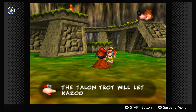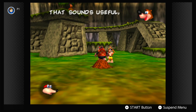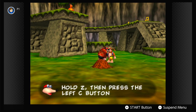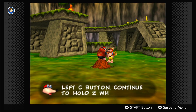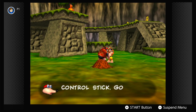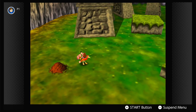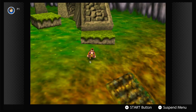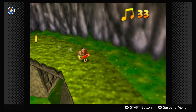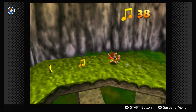Bottles says: 'The Talon Trot will let Kazooie tackle steep slopes with ease.' That sounds useful. To do it, hold Z then press the left C button. Hold Z while moving Kazooie around with the control stick. Go practice! This faster form of movement is perfect. It feels so good to have.